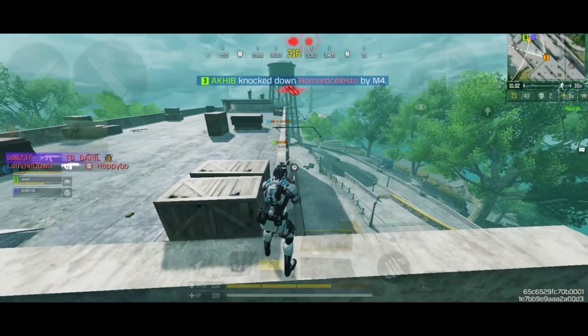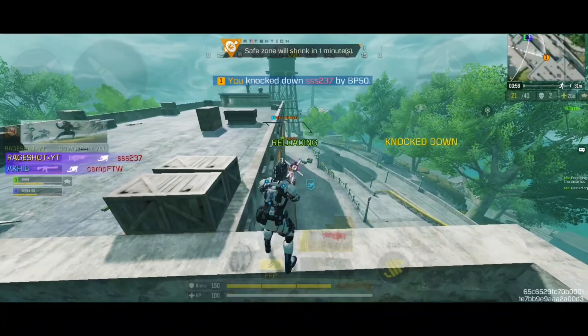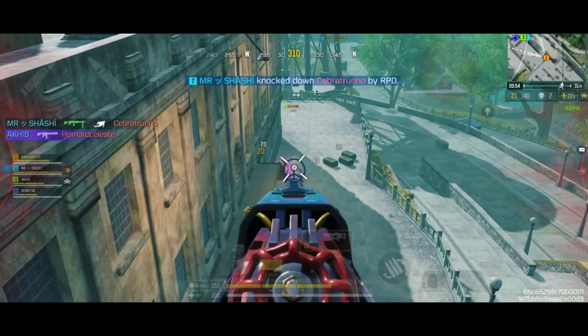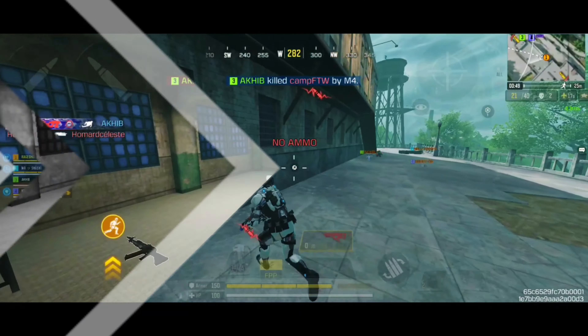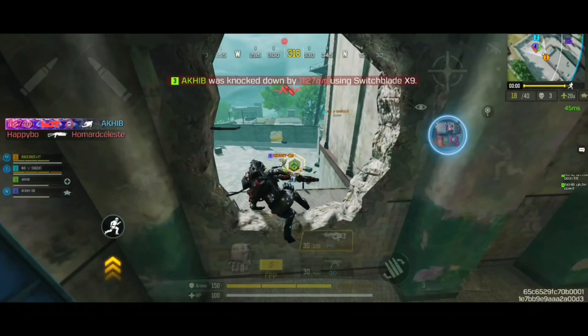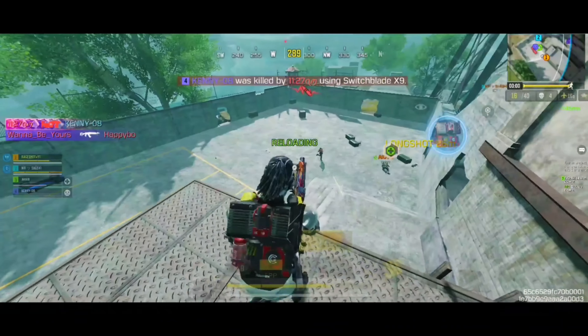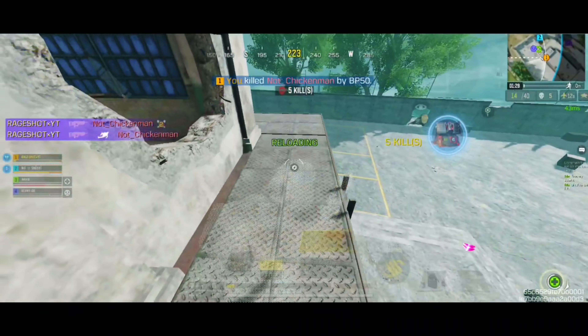Coming at number 3, we have the brand-new BP-50, which is one of the best high-tier weapons in the current state of the Battle Royale. This is a modular bullpup assault rifle chambered with a 5.56 magazine. The BP-50 can be a great alternative and the greatest rival of the AK-117, which is a pretty similar option in the Battle Royale. This weapon can tear down the competition with a high rate of fire and exceptional accuracy for dominating at medium-to-long-range engagements.